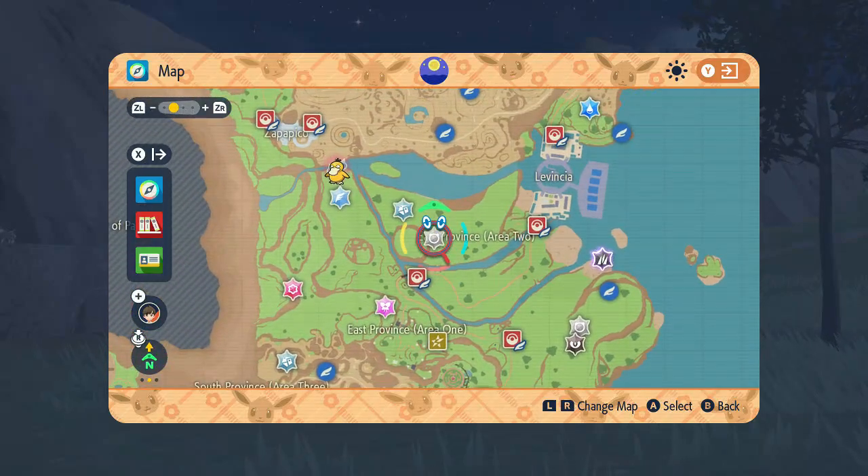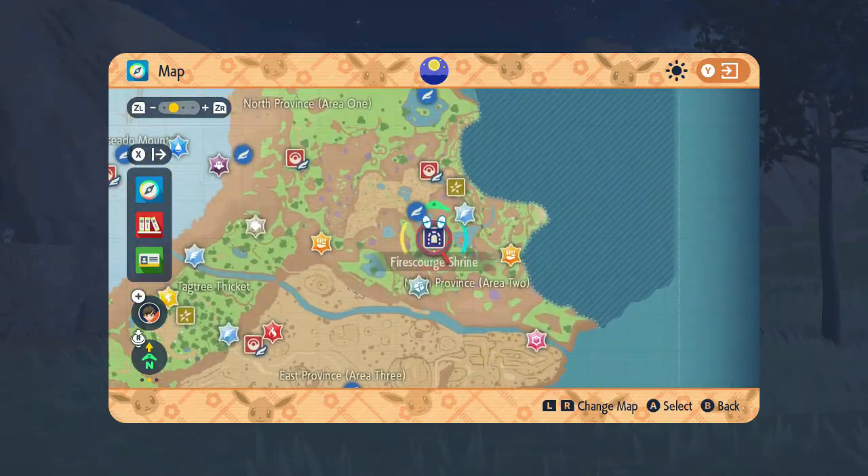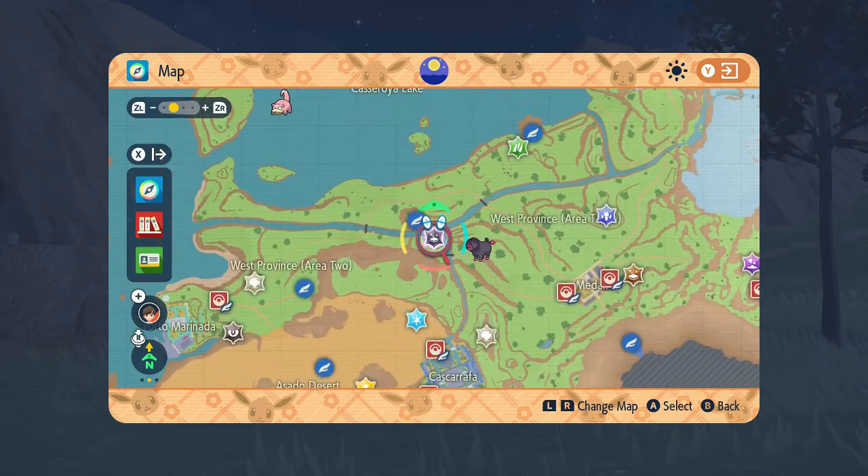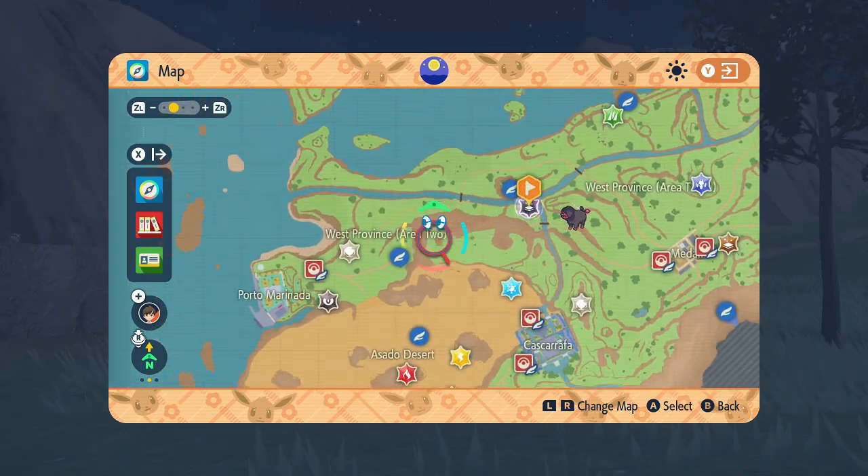As you can see here, we're just looking for the Ground Type den, and it will be a black crystal with the purple spikes around it. So that's how you know you have found the correct den.